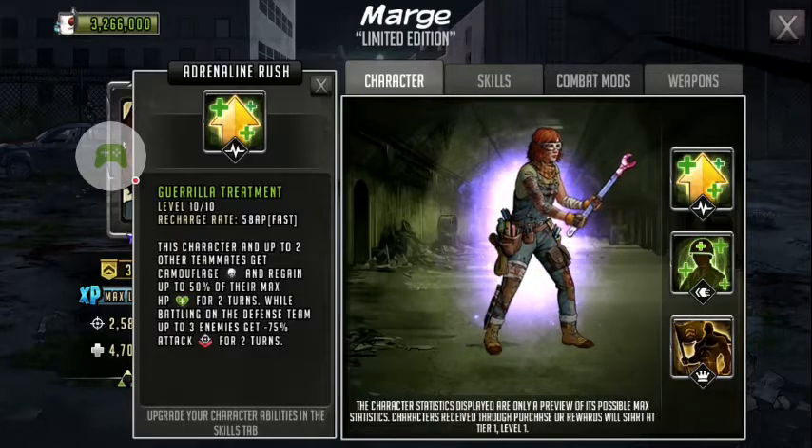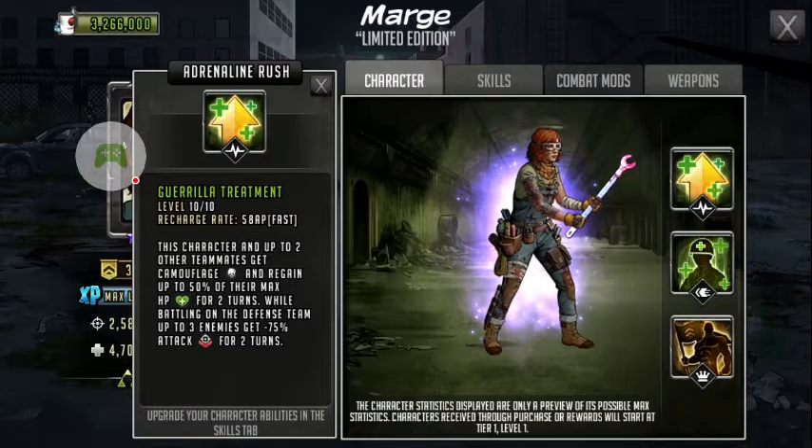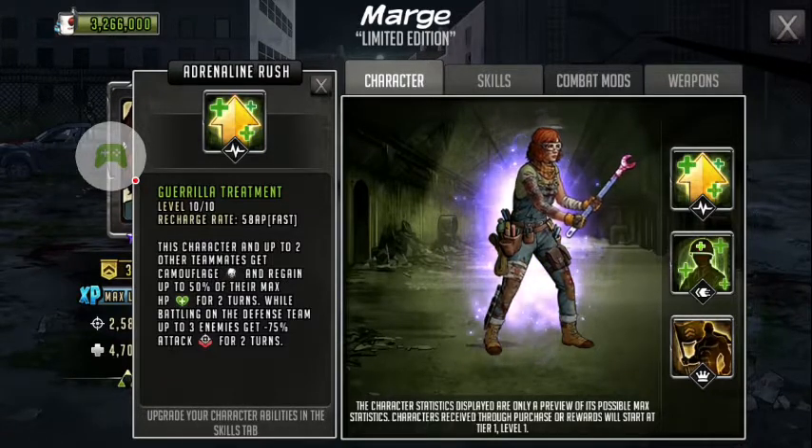Okay, so let's talk about her Adrenaline Rush: Gorilla Treatment. Her recharge rate is 58 AP, which is really good for an S-Class. This character and up to two other teammates get camouflage and regain up to 50% of their max HP for two turns. A multi-healer for a couple of turns — that's pretty good.